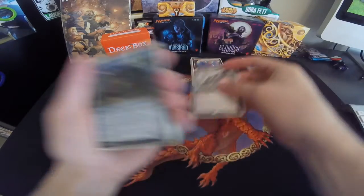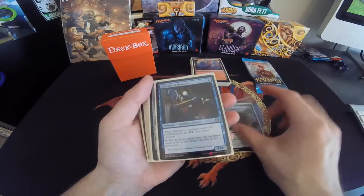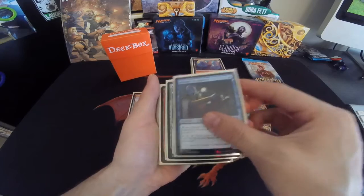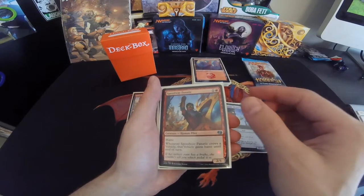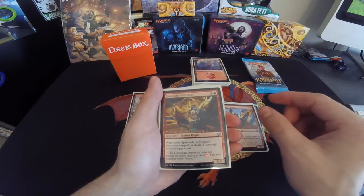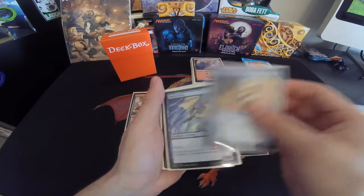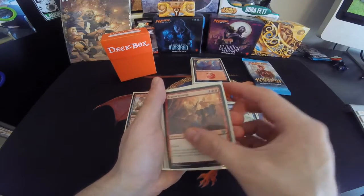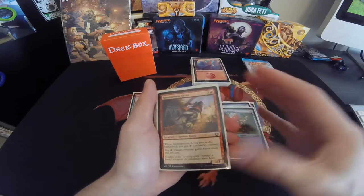Let's go through the rest of the creatures. Got a Thriving Turtle, Minister of Inquiries, Consulate Skygate, Speedway Fanatic, Spireside Infiltrator, Genjeet Sentry, Windrake, Brazen Scourge, Weldfast Monitor, Spontaneous Artist.